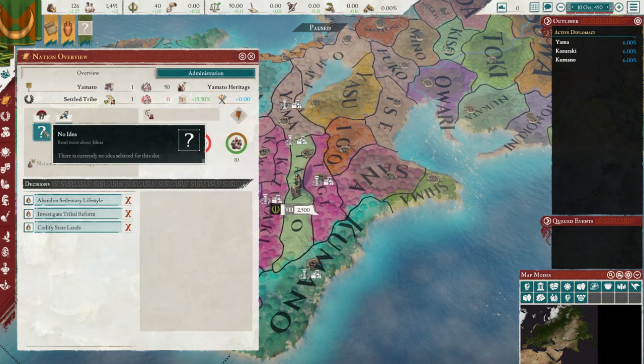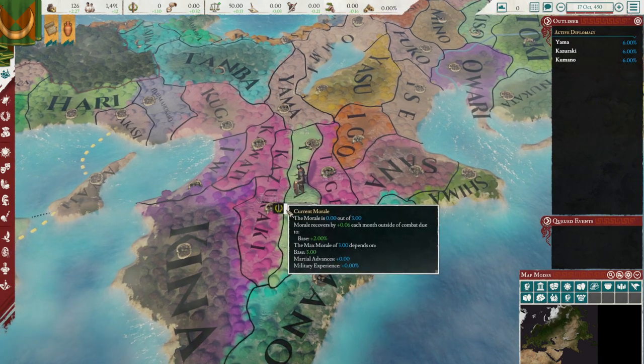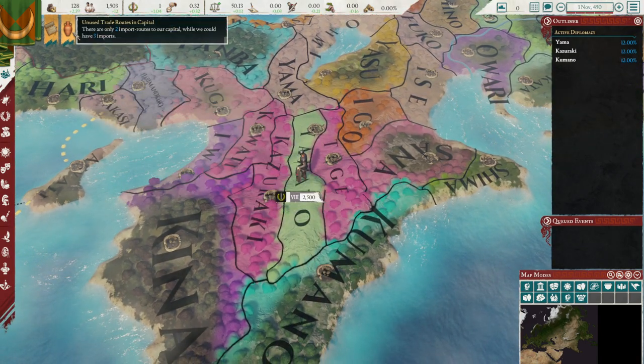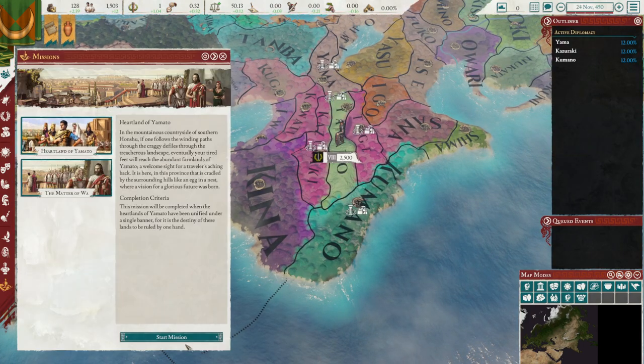We're going to queue three claims up. The reason for that is I want to have options instead of putting all our eggs in one basket. Heartland of Yamato.